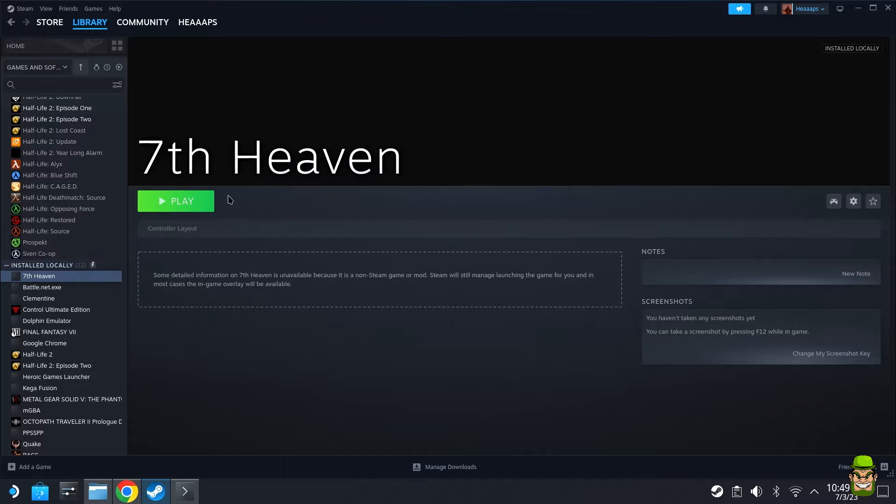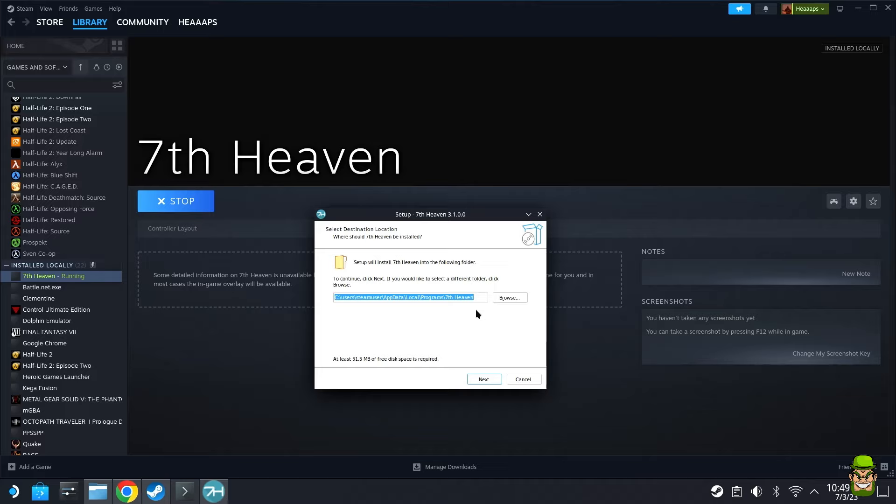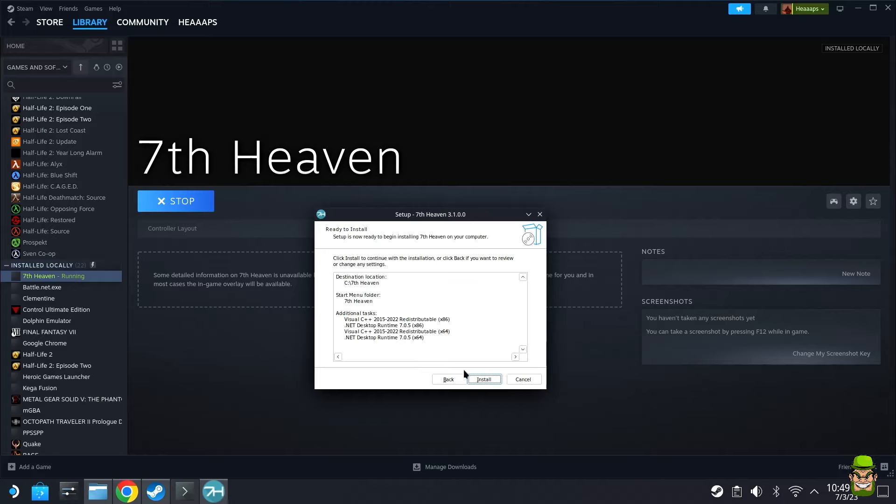Hit Play to launch the 7th Heaven installer using Proton. Very importantly — do not install it in the default directory. Delete everything in the path field and install it to C:\Seventh Heaven — just the root of the C drive with 'Seventh Heaven.' Hit Next, Next again, skip the shortcut, hit Next, and then Install. Let that complete; it'll take a few moments.